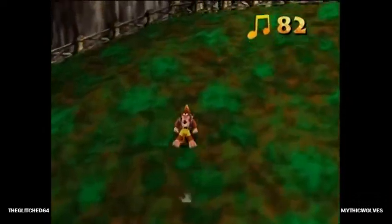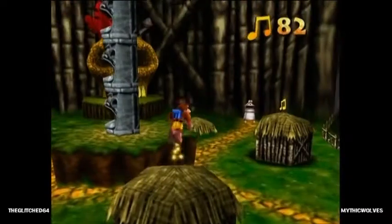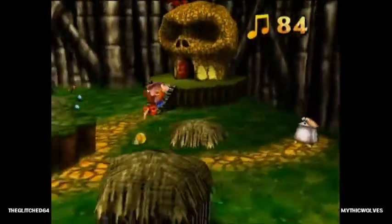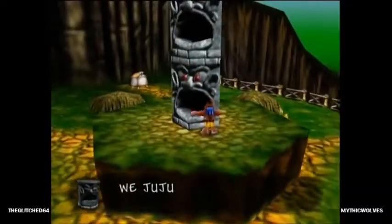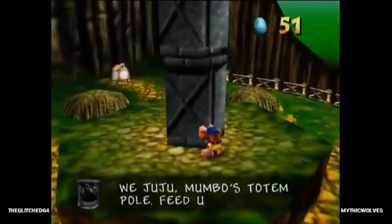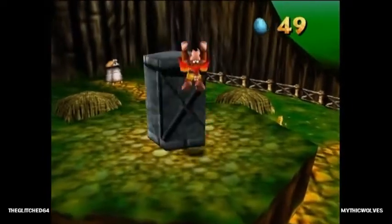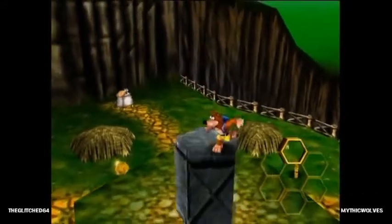We're gonna collect that note a bit later. That's an extra life over there — we're not going to grab it. That's a jigsaw piece — we'll grab that later. And now we get to shoot eggs into a totem pole's mouth — be very careful that you don't shoot the last one before you've gotten the honeycomb.